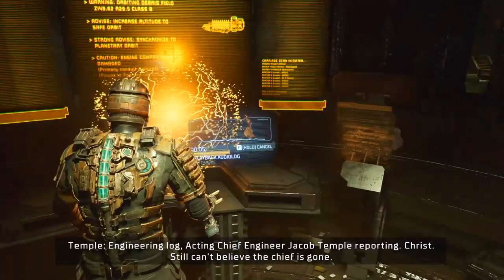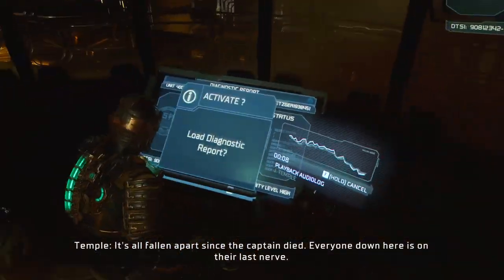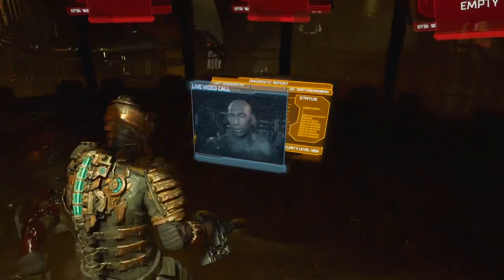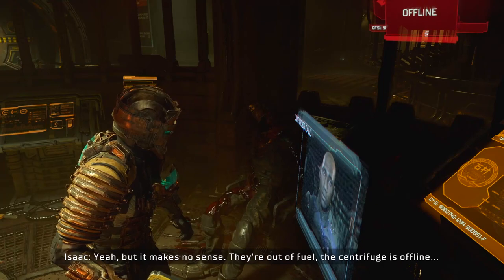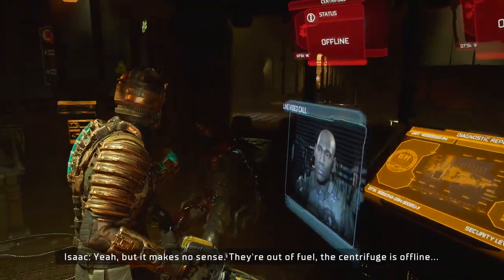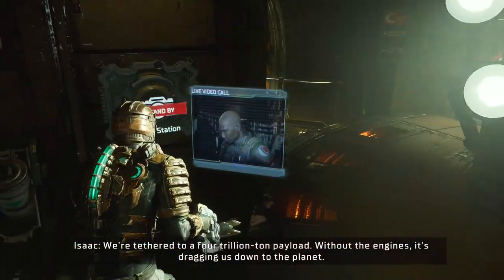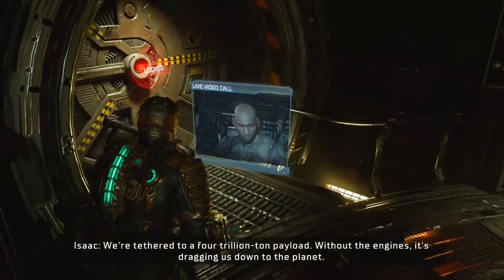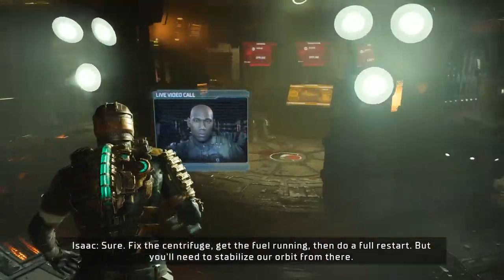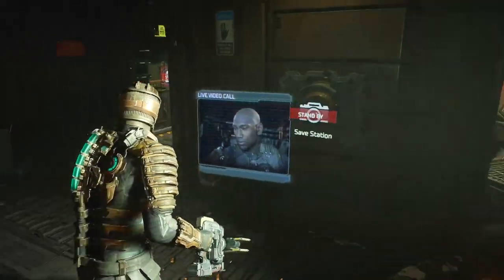Oh thank god it's not like Callisto Protocol where sometimes you open that and you just get jumped by stupid stuff. Engineering log — acting chief engineer Jacob Temple reporting: still can't believe the chief is gone. It's all fallen apart since the captain died. Everyone down here is on their last nerve. They're out of fuel, the centrifuge is offline, we're tethered to a four-trillion-ton payload and without the engines it's dragging us down to the planet.